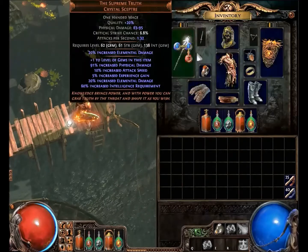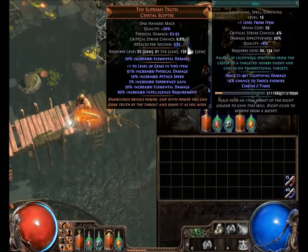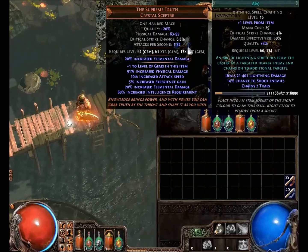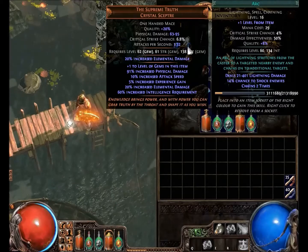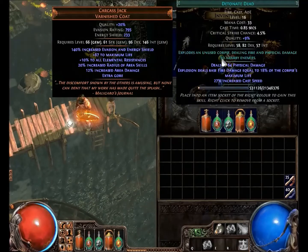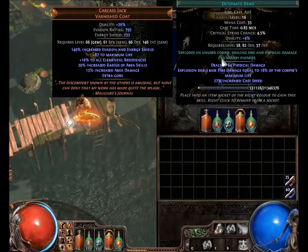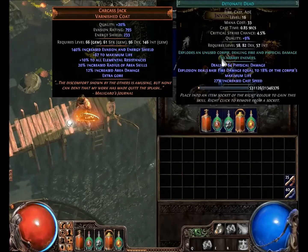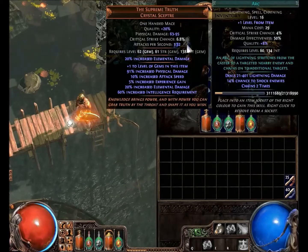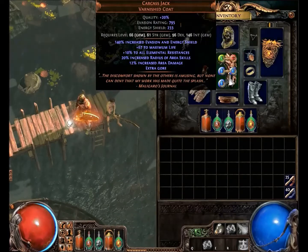The theme I went for is AoE — Carcass Jack gives AoE, and I have a bonus to AoE. So I went with moves like Shock Nova. Arc is separate from that theme, but I added it because I didn't have many lightning AoE moves, and I love Arc because it chains and looks really cool. I took Detonate Dead instead of Ethereal Knives because it's crazy when it goes off with corpses around you — those big explosions are great. If you want the AoE theme, you could also swap Arc out and put in Ethereal Knives. Really, any spells you like work here.